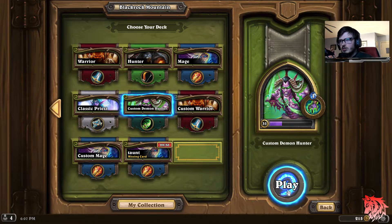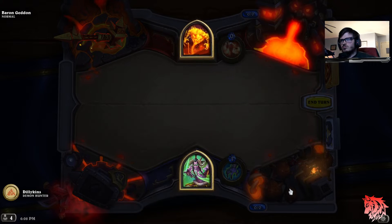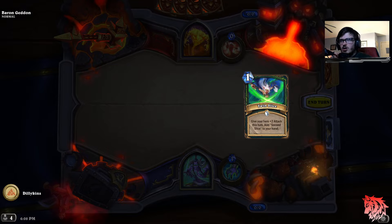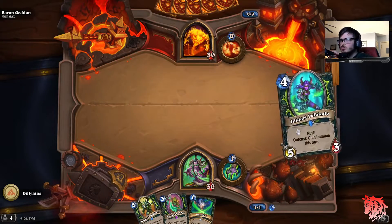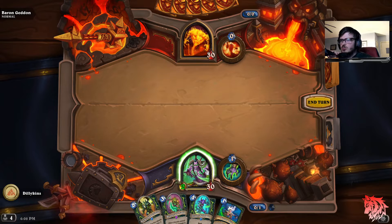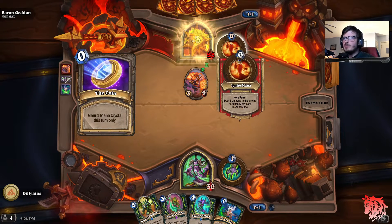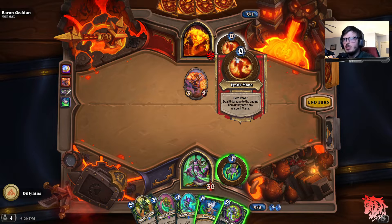Let's get a little look at what Baren Geddon has for us. We need to get rid of these eights. Let's do the Tri-Slice — go ahead and get that. Vengeance is mine! Job's done! Double damage? What is your power? Eliminate Mana — do 5 damage to the enemy hero if they have any unspent mana.